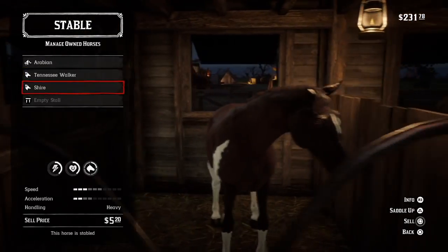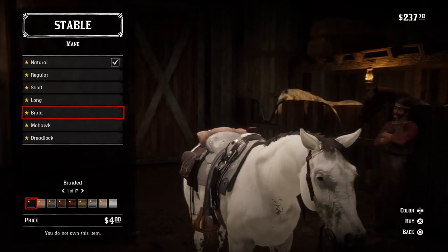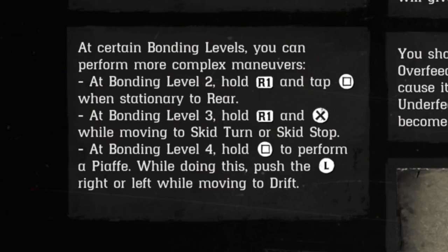There are different breeds of horses in the game with different stats ranging from speed, acceleration, and handling. If you keep using the same horse, your bonding level increases, which boosts their health and stamina. As the bonding level grows, you also unlock certain moves and tricks you can perform with your horse.